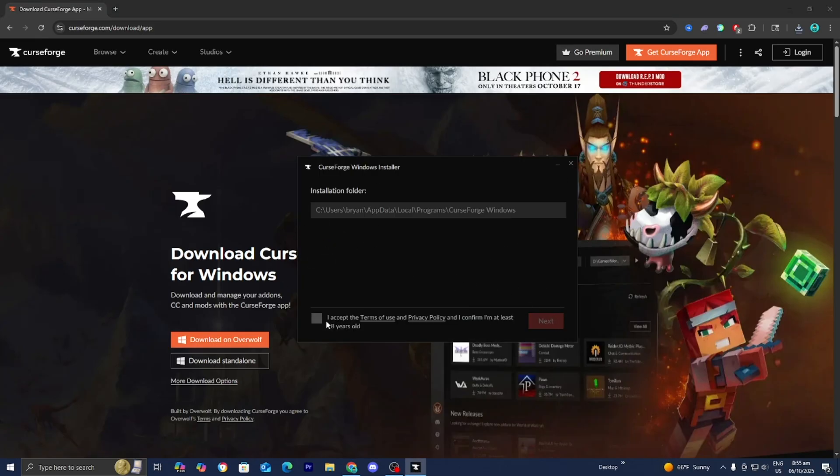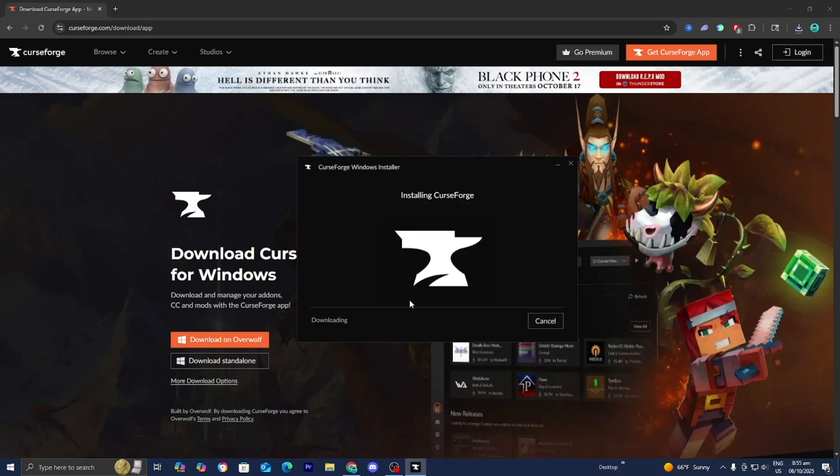Go ahead and press Next, then press I Accept, then press Next again. And now it is going to begin installing CurseForge.